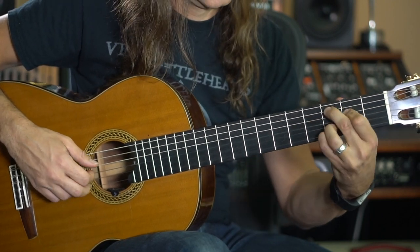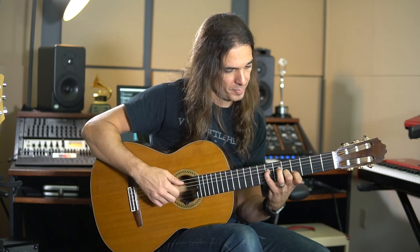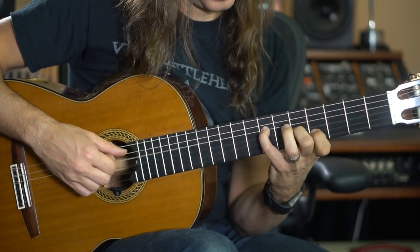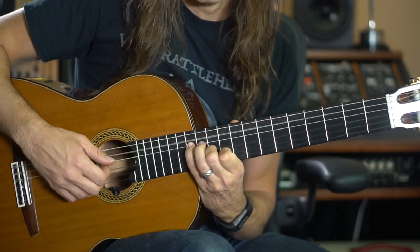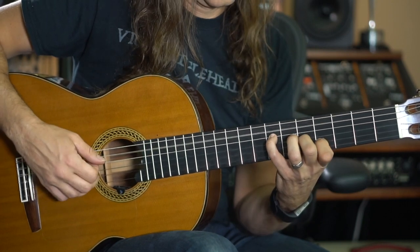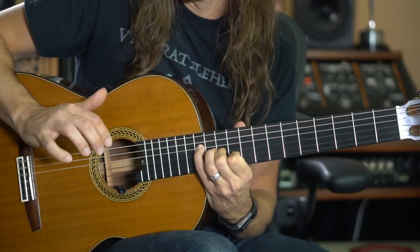Now it goes to the A — it's kind of a diminished shape, but I play the open E, which belongs to the A minor. And then I go in minor thirds — same shape, this diminished shape — and then I go up and down, and the other two just down.